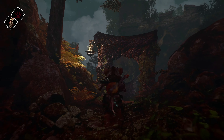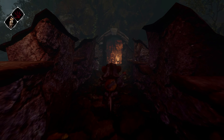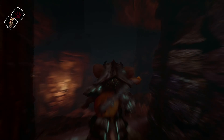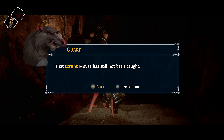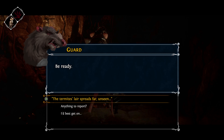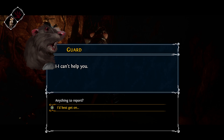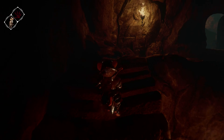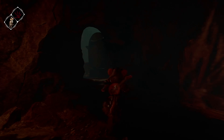No other rats out here - heading down into the armory to talk to this rat. I'm making a big circle. Maybe I should head down to the harbor too, there are rats out there as well. One armory rat: 'that scrunt mouse still hasn't been caught, be ready.' I try the passphrase and he says 'I can't help you' - not one of them.